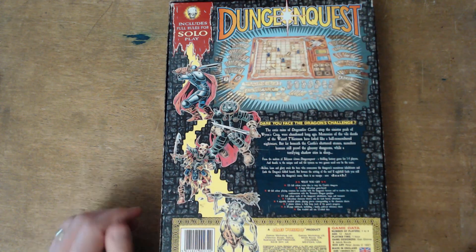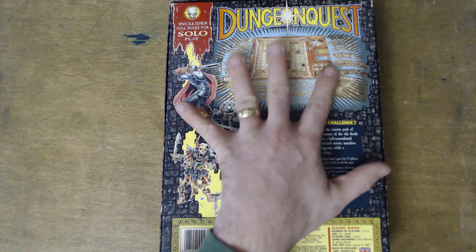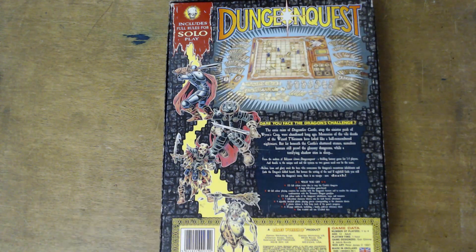On the back is this ominous bit of text: "The eerie ruins of the Dragonfly Castle, atop the sinister peak of the world's crime, were abandoned long ago. Memories of the fell deeds of the wizard Serum have faded like a half-remembered nightmare. But far beneath the castle's shattered stones, there is harassed and proud in gloomy dungeons. What terrifying shadows stir in his league." That's quite flavoursome.